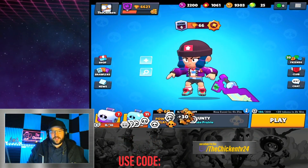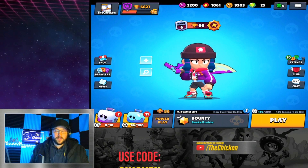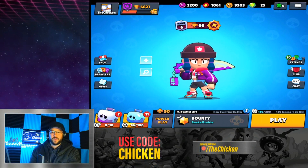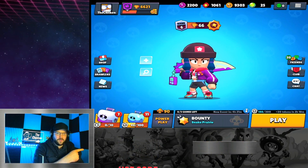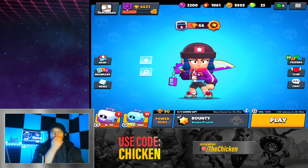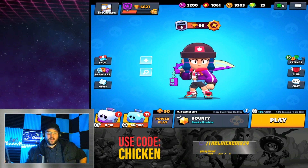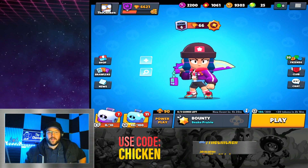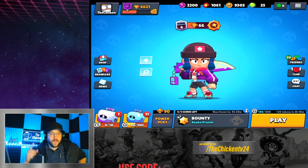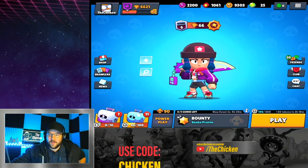I think we're gonna wrap it up there, I don't want to push my luck too much further. I've got 90 Power Play points — not bad, not great, it is what it is. Let me know what you guys think about the balance changes down below in the comments, definitely interested to hear your thoughts. Make sure to use code Chicken in the shop, and subscribe to the channel for more Brawl Stars. Always thank you so much for watching — make sure to leave a like if you found it interesting, entertaining, or informative. We'll see you in the next one!